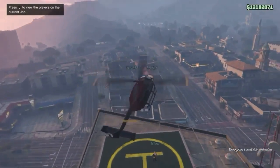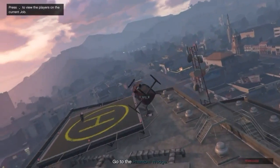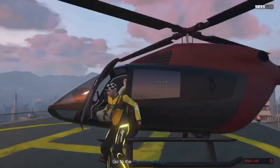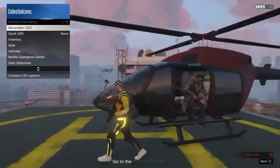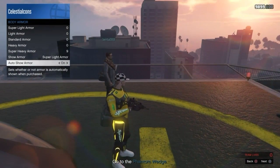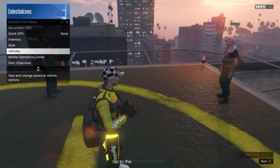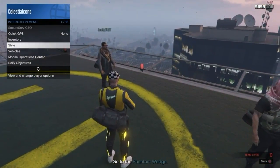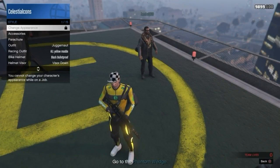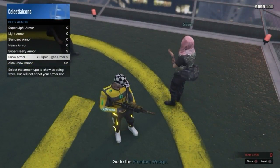Once you start the mission, go ahead and land the helicopter back down on the helipad. Make sure you do not crash the helicopter because that will ruin everything. Land it back on the helipad and let everyone get out. Then go to inventory, go to your body armor, go to show armor, put on some armor, and turn auto show armor on. You don't have to spam it — just turn auto show armor on. After that, load the helicopter up and that's going to fail the mission.